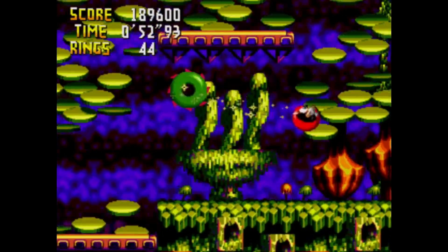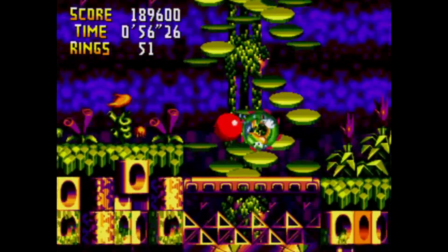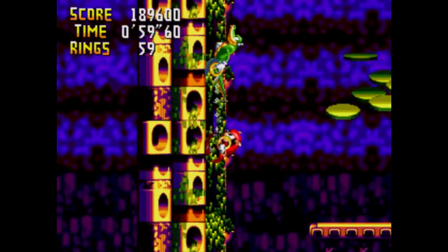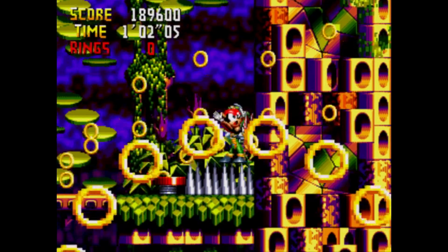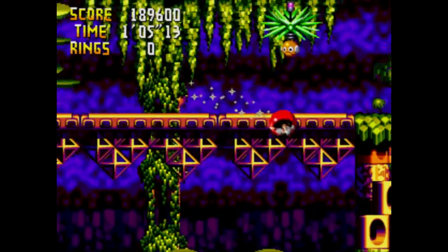Sonic Crackers had Sonic and Tails joined together by a band of rings, very similar to Knuckles' Chaotix. The game had two adventure levels, one of which appears multiple times in a different color palette each time, as if it's a hub world — so it would have had two hub worlds.